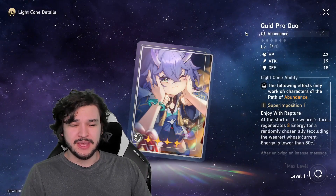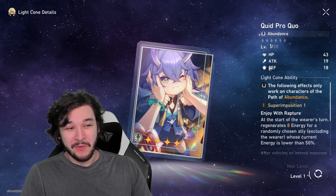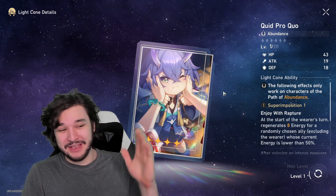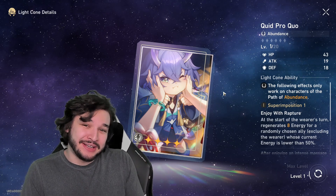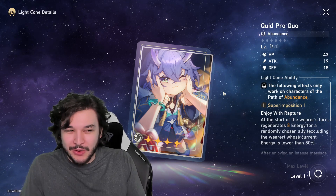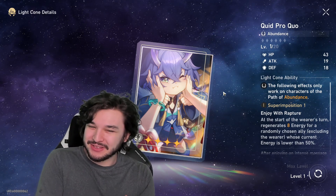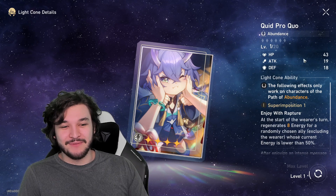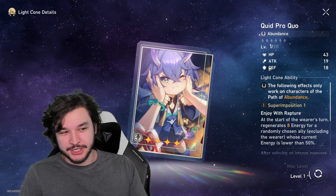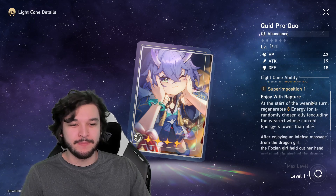One important note before going through all of them: light cones are class-specific. If you don't plan on investing in that class, or don't have a character that suits that light cone, don't go for it. For abundance, you have healers like Natasha and Bailu — Natasha is free, so you will have a character for this one right from the start.